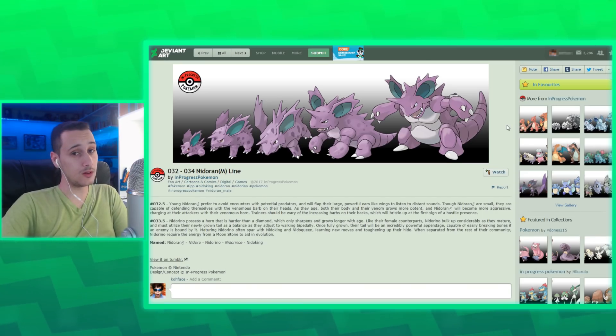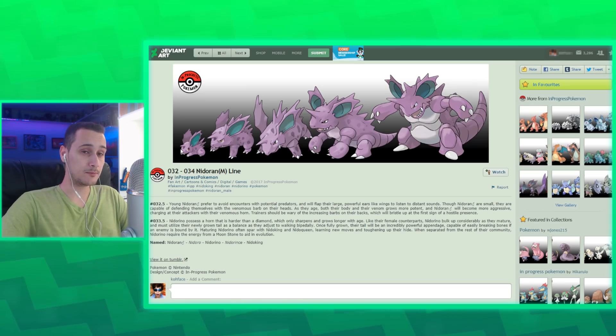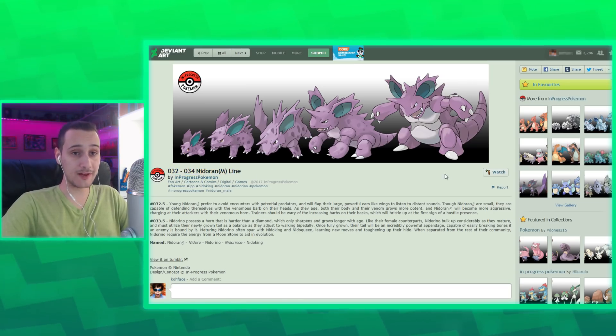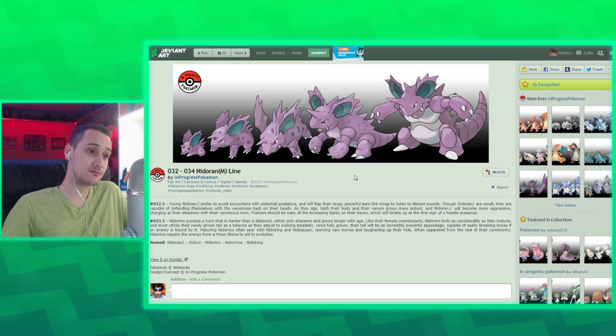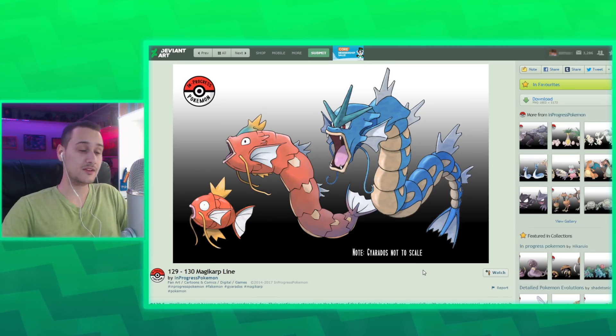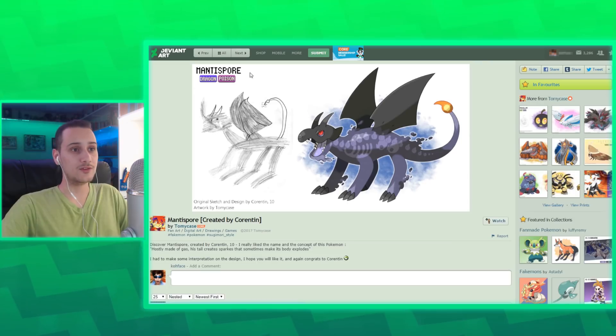Now this guy made a whole batch of these — he adds evolution stages between Pokemon evolution lines, as if it was actual evolution. The Magikarp one is pretty good — that's believable. So this is cool.